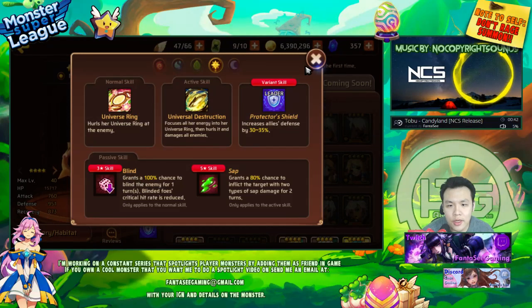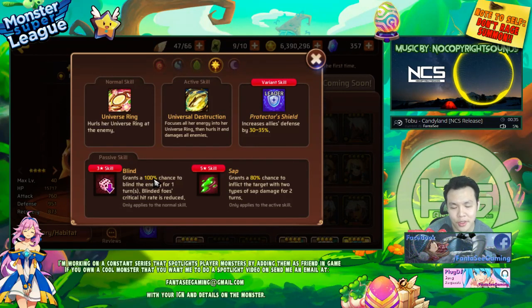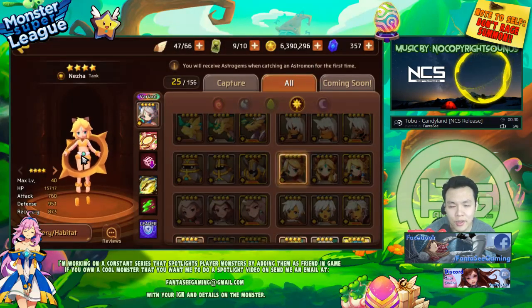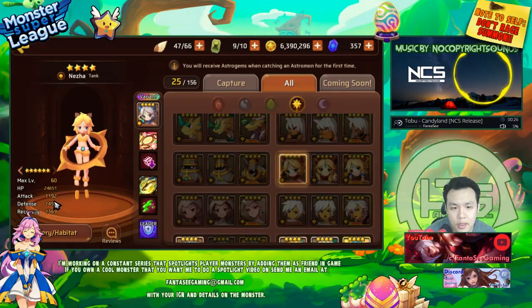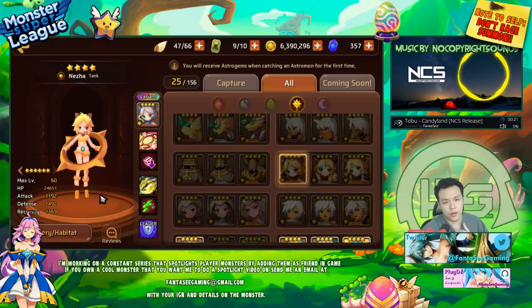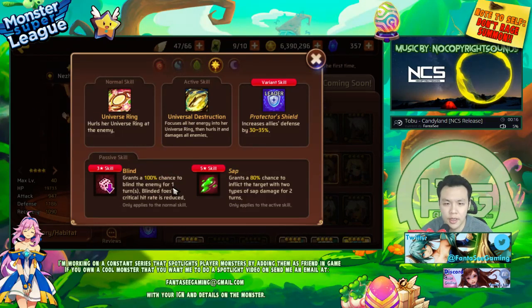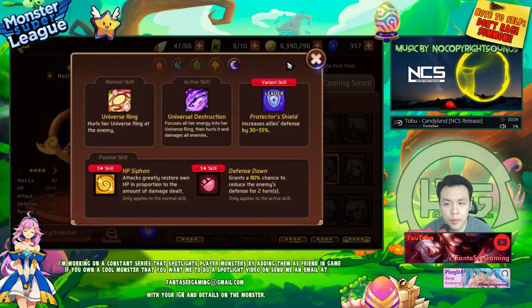The light Neza has Blind at 100% chance, which is a lot more reliable than others. You'd probably want to pair her with another Attack Down monster. She's also tank type with high HP but low other stats, so I think going full tank and using her as a sapper is probably the optimal plan.